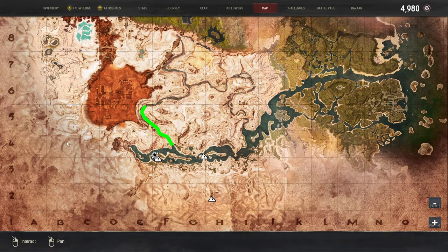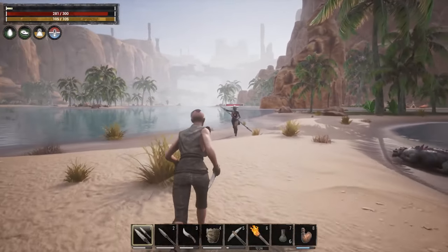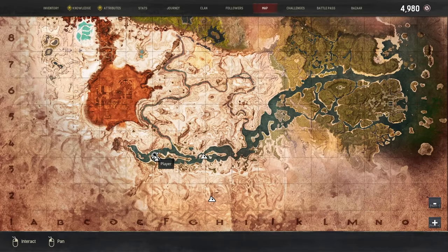Taking the river path is going to give you more resistance because there are more NPCs and more enemies that route. And since I'm only level 14 at this point in my gameplay, I don't want to go the route that has the most resistance. So we're going to start right here and you can follow along with the route that I take in this video.